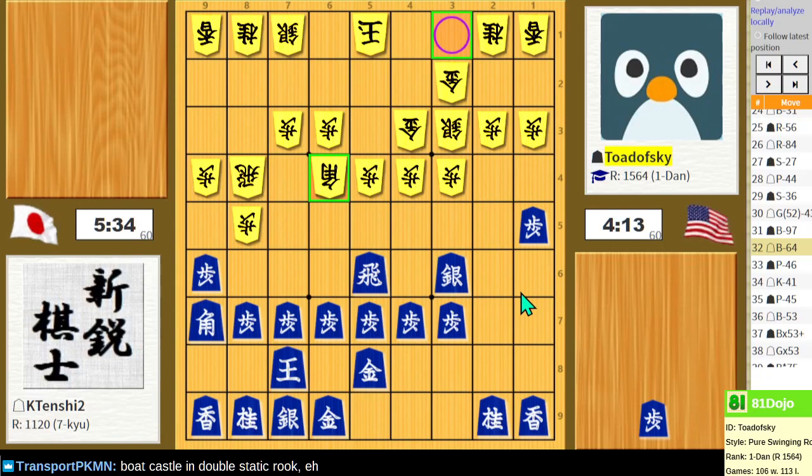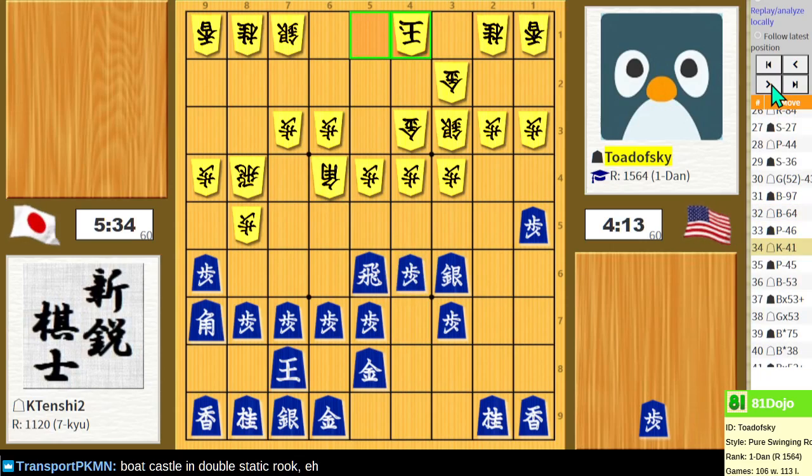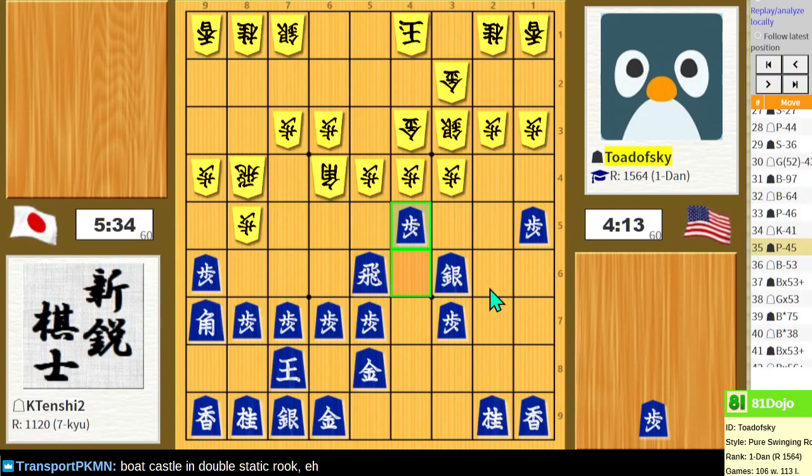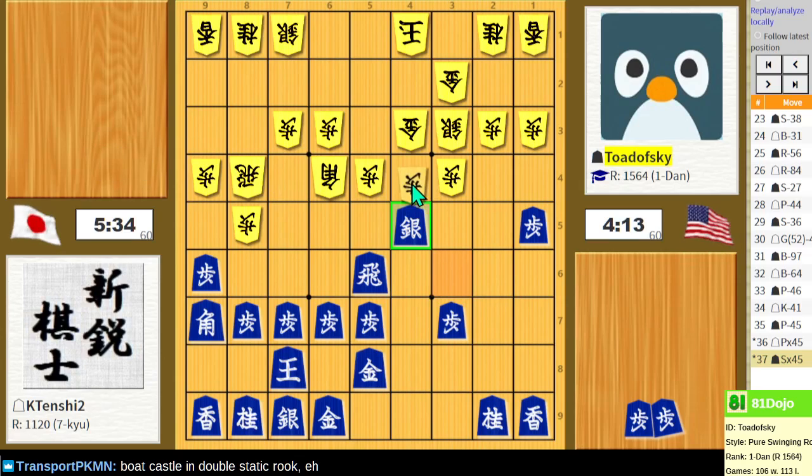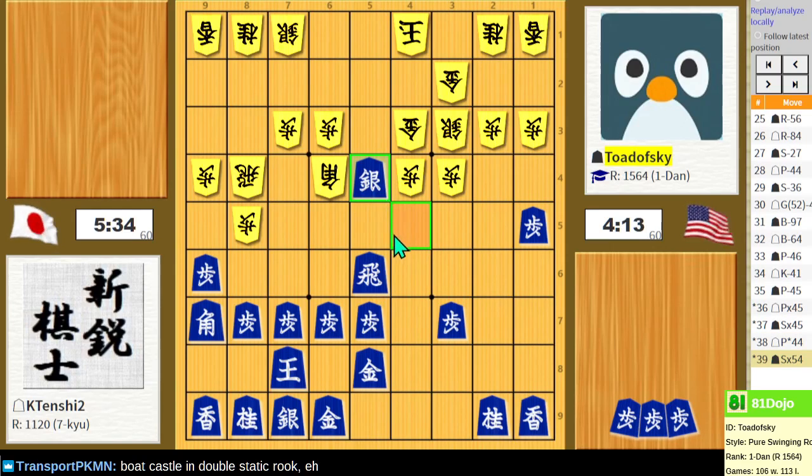This was really hard because there are a lot of options here. When I'm looking at this, if I take the pawn — you can use the silver to take the pawn, and then I have to drop a pawn in front of the lance, and then you can move the silver in front of your rook and take my pawn. This gets actually really sharp — because you have to take it with gold, and then you take the gold with your rook.